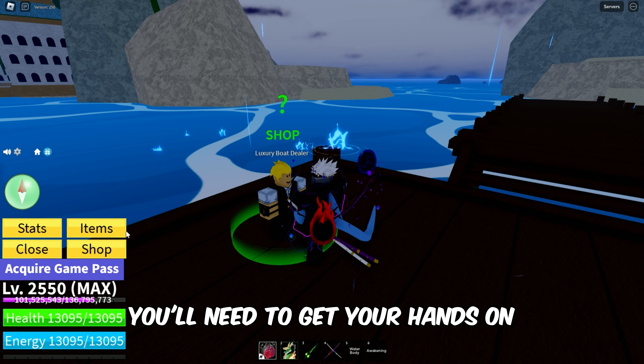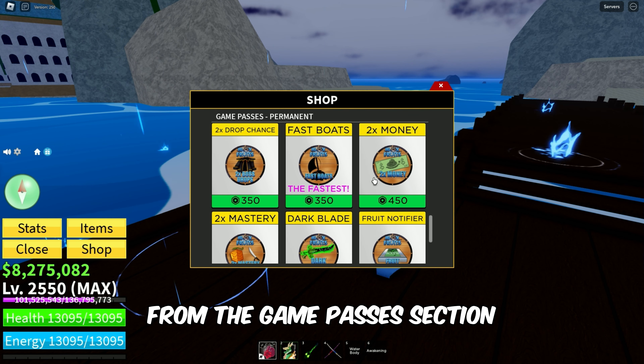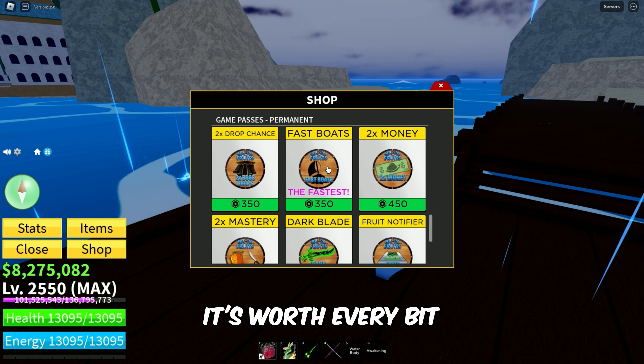To kick things off, you'll need to get your hands on the Fast Boats Game Pass. Head over to the shop and get that from the Game Passes section. The key to the skies will cost you 350 Robux, but trust me, it's worth every bit.